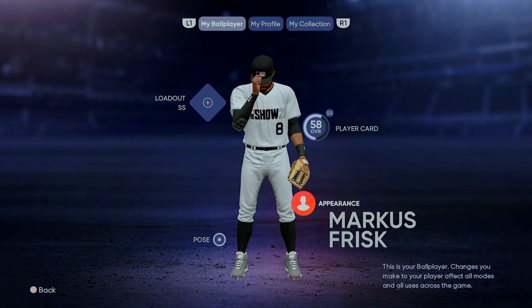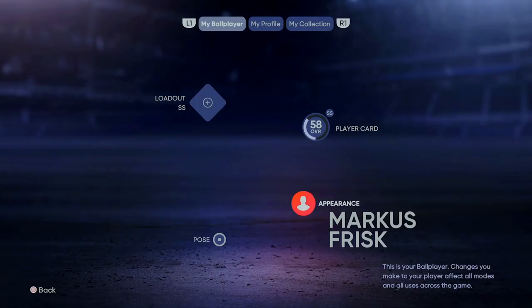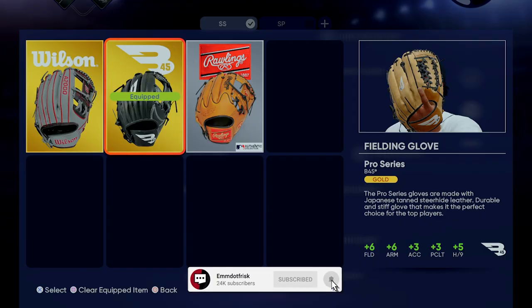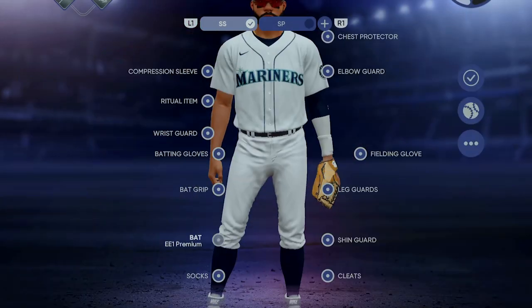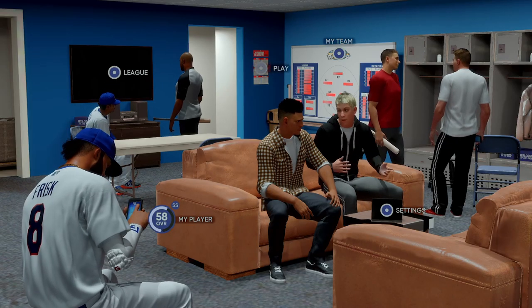Real talk, welcome back to episode number four of Road to the Show. We're jumping back in and we've got something very special — we've got the B45 gloves, the B45 fielding glove, the EE1 premium bat that we're going to be swinging, and some Nike cleats with the Huaraches inside.